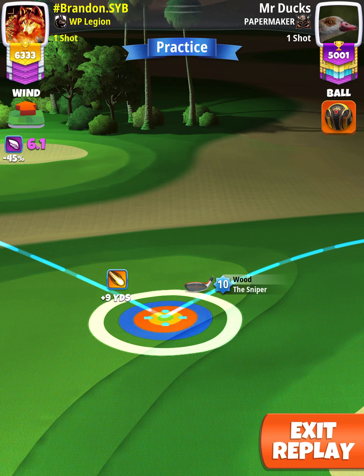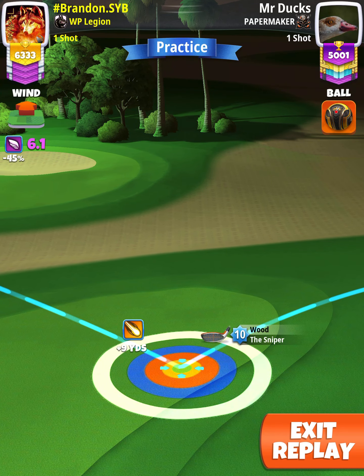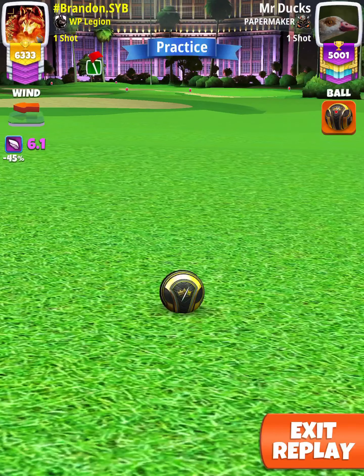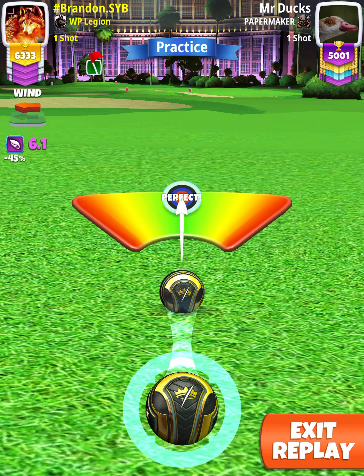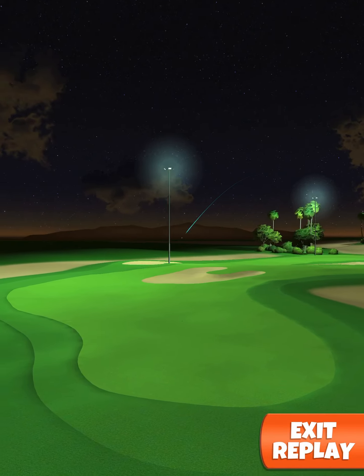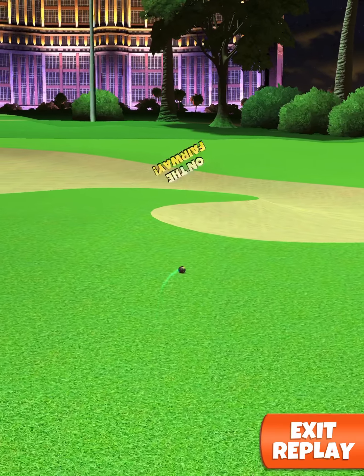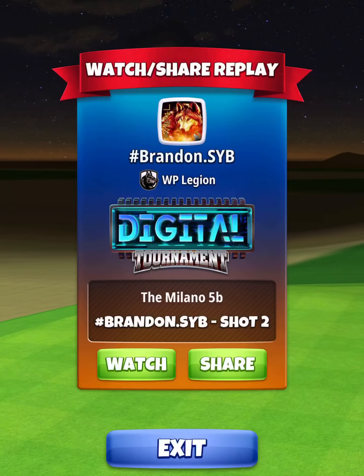Our adjustment is going to be P3 max plus 5 percent elevation using Sniper 10 numbers. Make sure we center the ball and we hit perfect. The ball is going to land in the fairway, bounce over the rough to the next fairway, and we're going to roll out short of the bunkers — leaving us with a short iron approach.